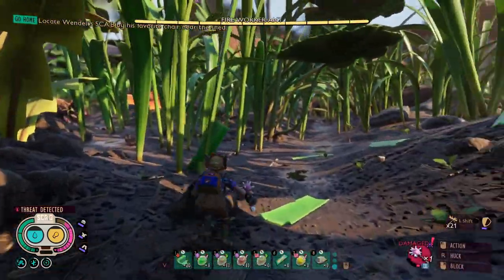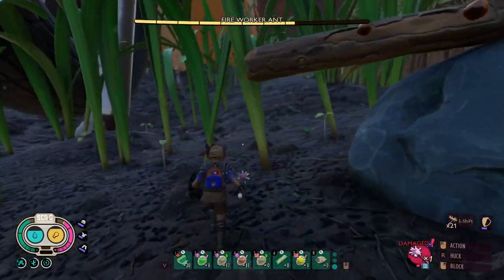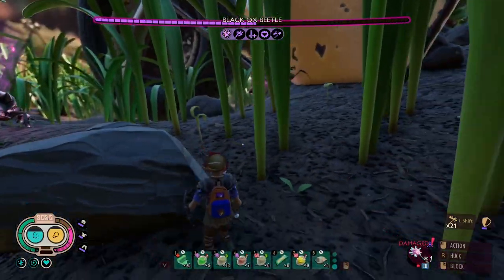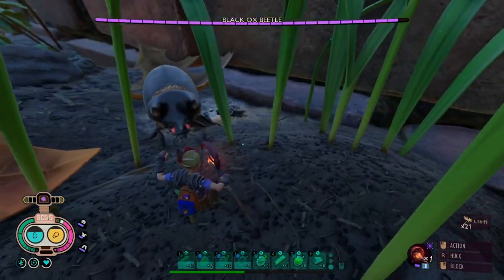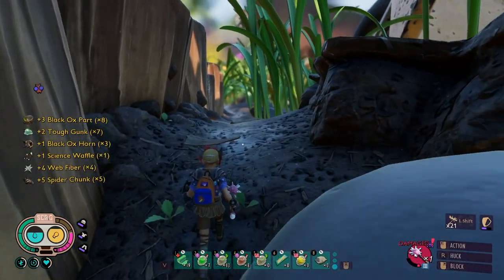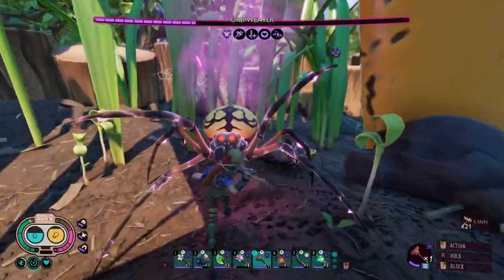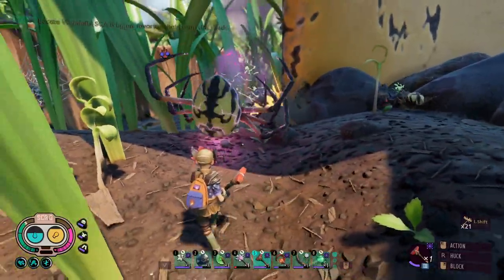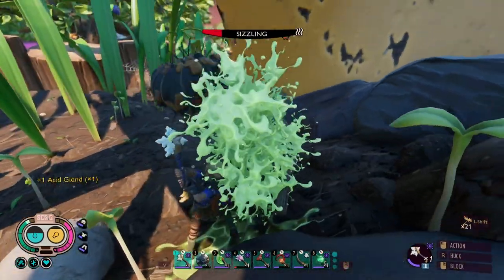That was so close. I want to get this black ox beetle, but I got all these other bugs coming after me. The ladybird's coming after me now, and I got to worry about this green shield bug, this infused spider over here. Another one - at least it's not infused. Well, I got one of them - got a science waffle and a horn. The black ox beetle got him for me.